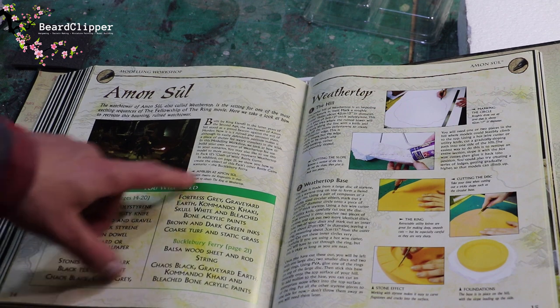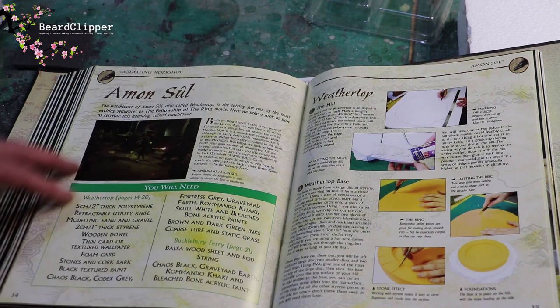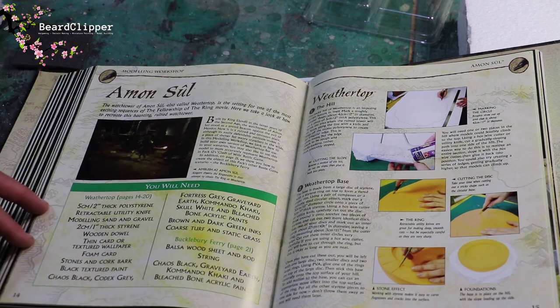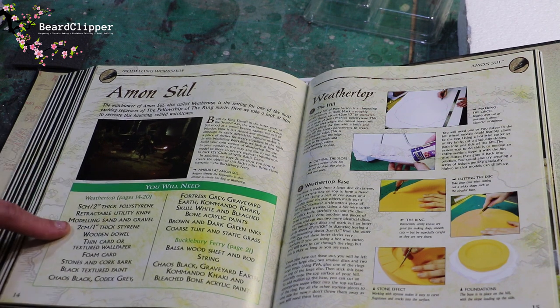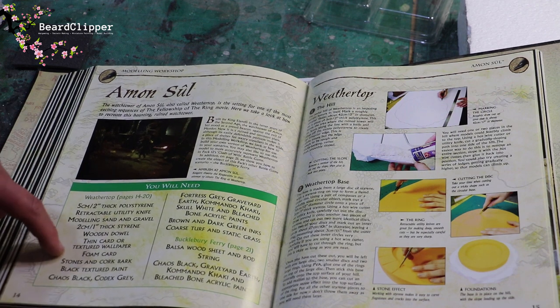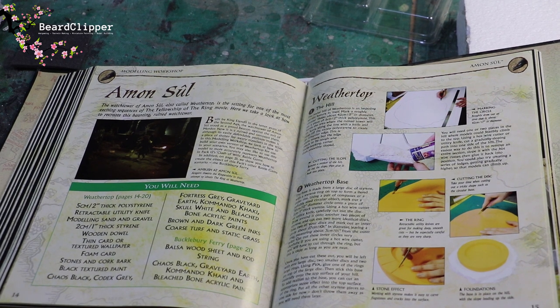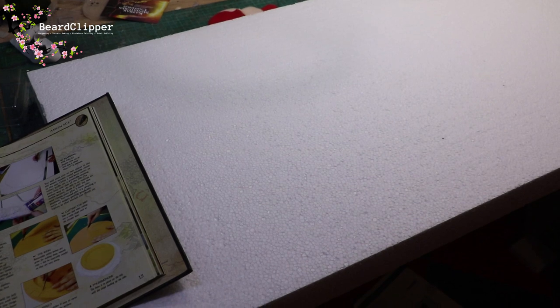So we're going to look at doing that and also making Buckleberry Ferry, though that will be a video next month. For materials, we're looking for 5cm thick polystyrene, a knife, sand and gravel, 2cm thick styrene, wooden dowel, thin card, textured wallpaper, foam card, stones, cork, paint and all the normal stuff. I have, just to the right of here, a big sheet of thick — I think it's 5cm thick — polystyrene.